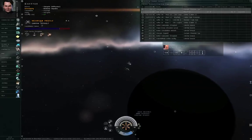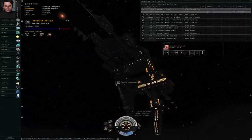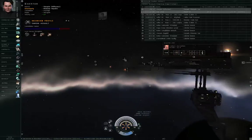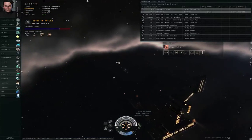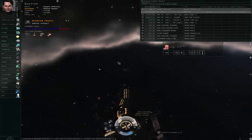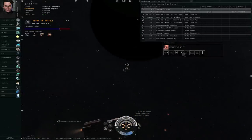Another thing to keep in mind is that the local belt rats will be replaced with incursion rats, so it becomes a lot more dangerous to try mining in the celestial asteroid belts.